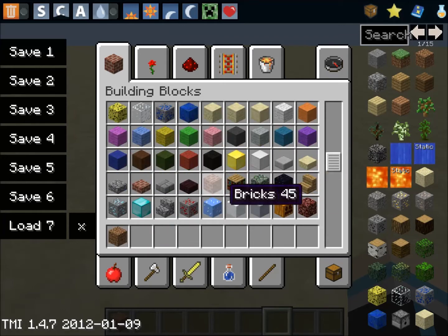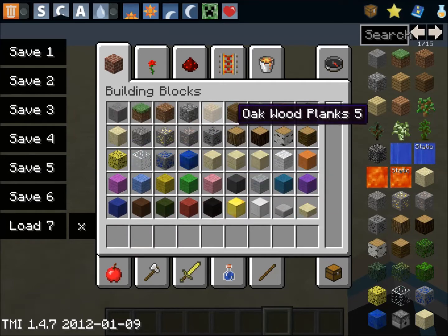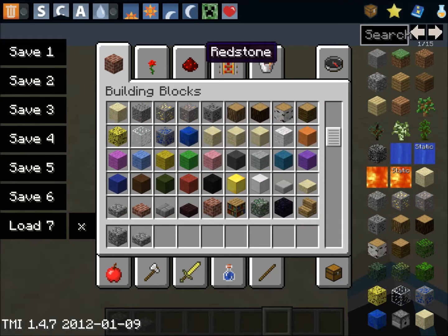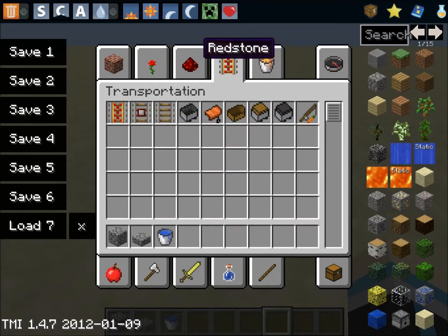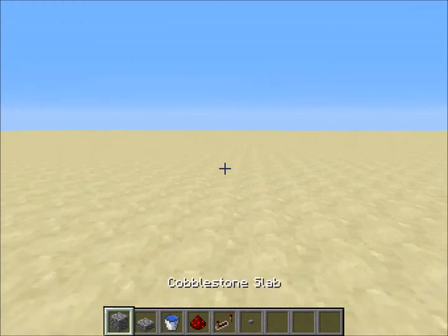Next we need a slab — any kind of slab. I think I'm gonna use cobblestone, so a cobblestone slab. Then you need water, redstone, a redstone repeater, and a button.